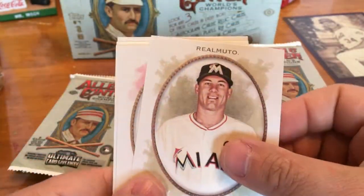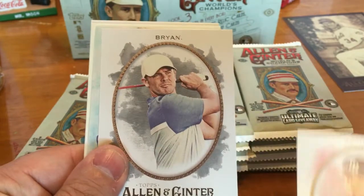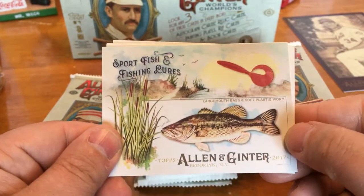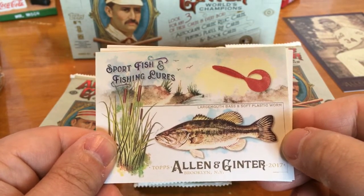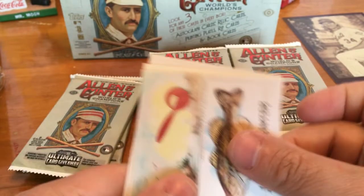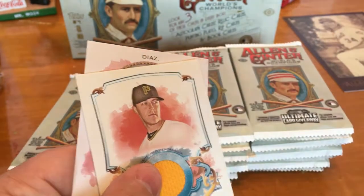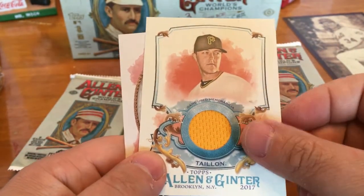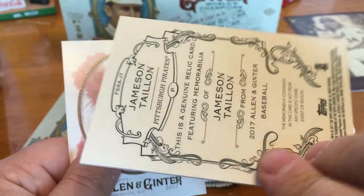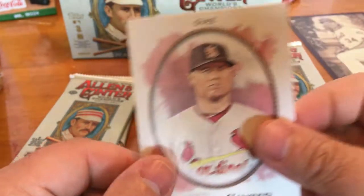Next pack: JT Realmuto, Chris Archer, Brian Wesley — another professional golfer — Sport Fish and Fishing, Largemouth Bass and Soft Plastic Worm. Carlos Gonzalez Mini. And our first hit is a Jamison Taillon Relic card, so that's pretty cool. And Lenny Diaz.